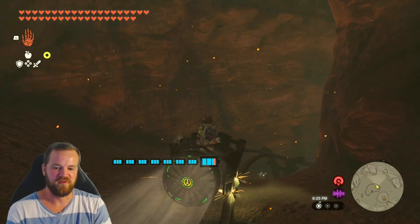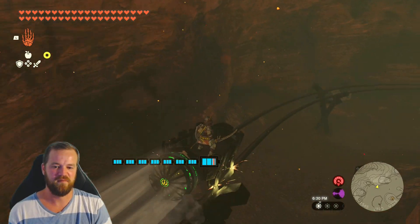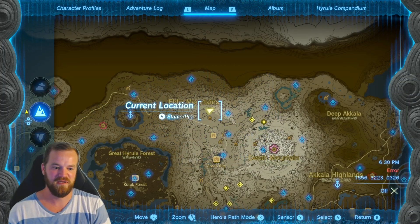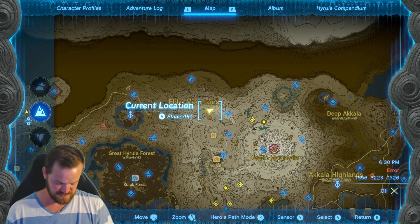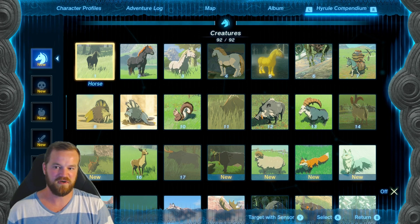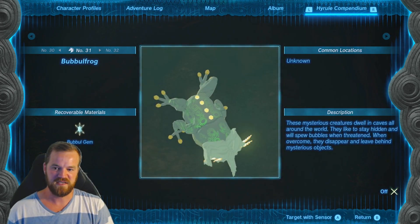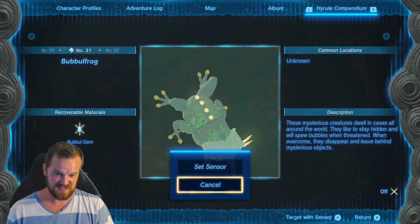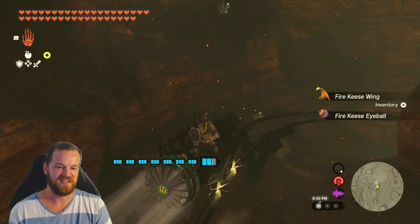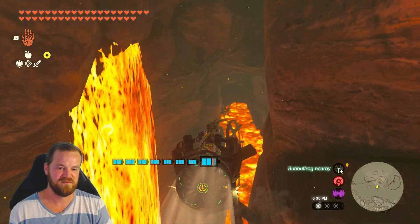Alright, now where's the bubble frog? I just had a brilliant idea — I don't know if it'll work. Sensor — change target. Is a bubble frog one of the creatures? Yes it is. Target with sensor. Yes. Well that's perfect. Wait, I just killed the fire keys? I forgot about that.